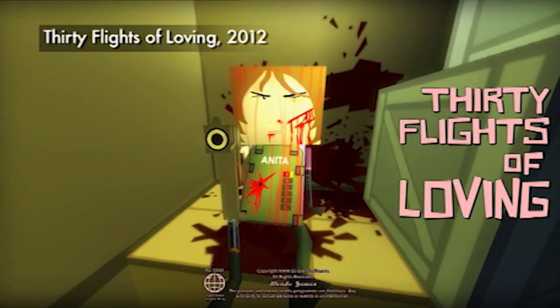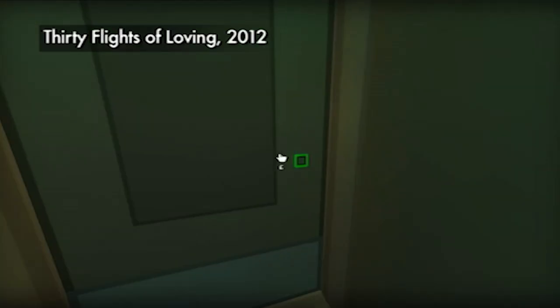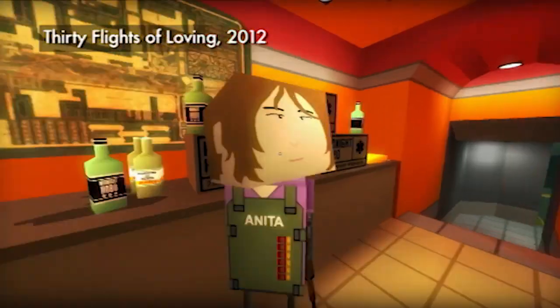Quadrilateral Cowboy is an indie puzzler that's filled with new and interesting ideas. Developer Blendo Games' last release was 30 Flights of Loving, an excellent narrative-driven compact experience. 30 Flights pushed you through a heist-style adventure at such a pace that you never even had a chance to stop playing.